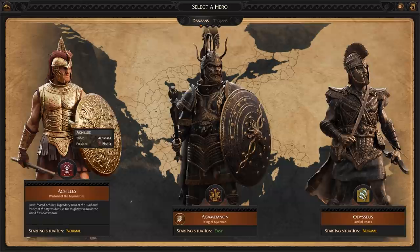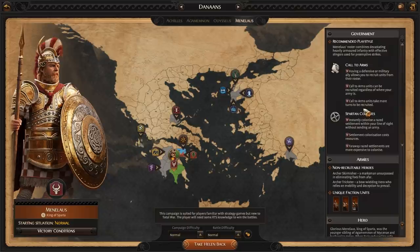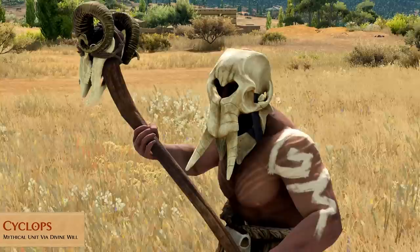A Total War Saga: Troy follows the legendary 20-year conflict between the kingdoms of Troy and Mycenaean Greece, known as the Trojan War. Combining Total War's unique blend of grand turn-based empire management and spectacular real-time battles, Troy explores this epic conflict from both the Achaean and Trojan perspectives, peeling back the layers of myth and legend to reveal the realities that may have inspired them.